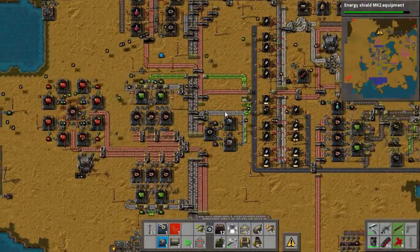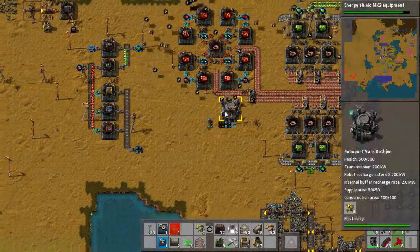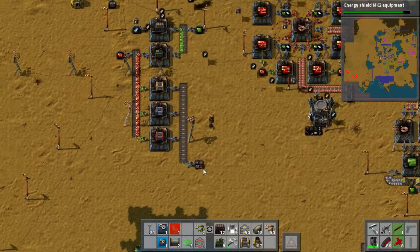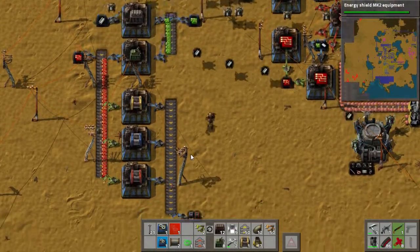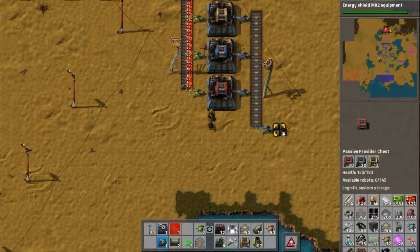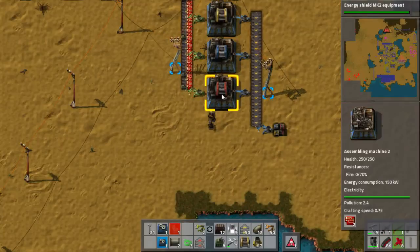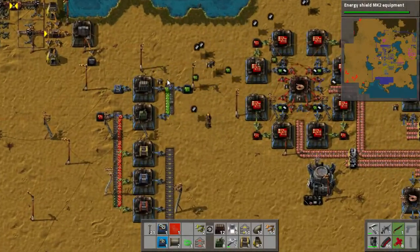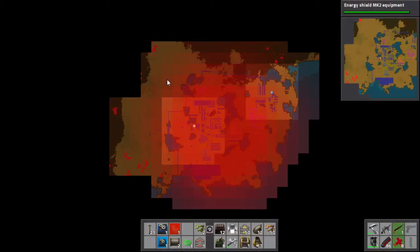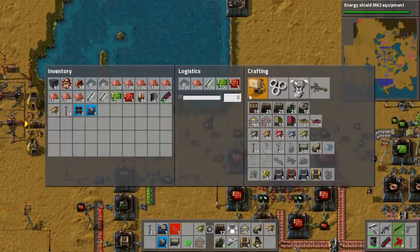How many blue circuits do we want in the network at any one time? Oh, a thousand? Two thousand? A thousand sounds good to start with, because two thousand sounds like it's going to take forever. No worries, a thousand. I'll drop down the key. Come on, why did you not copy? There you go. You're good.